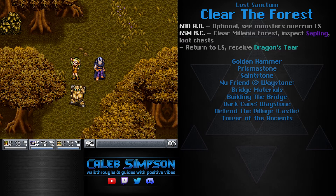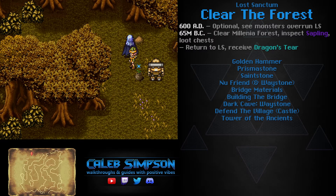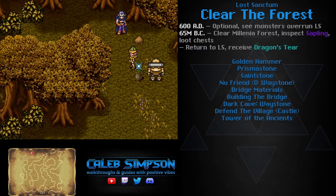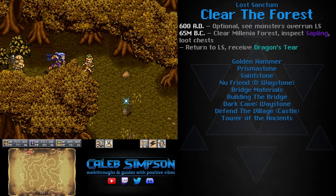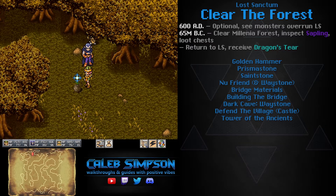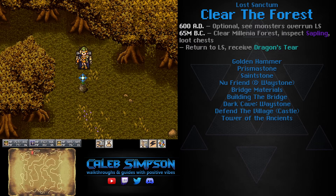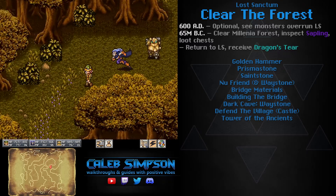Once you've defeated all the enemies in the area, there's a cinematic where your characters comment on destroying everything and note a sapling on the ground. Before you move on, you need to actually inspect the sapling by walking in front of it and pressing A. Your characters won't do anything special, but it is a required step. It's a bit awkward to select — you have to be at just the right position, otherwise nothing happens. Keep button-mashing A and moving at different angles; being at the bottom facing up works best. Keep inspecting it until your characters acknowledge its presence.